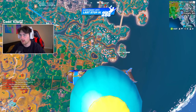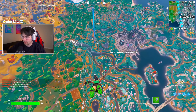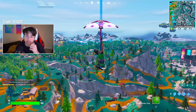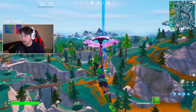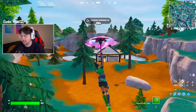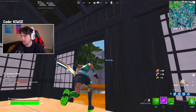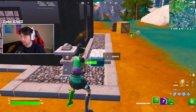Fortnite just came out with the Lock-On Pistol — it's a pistol that has literal aimbot. It tracks whoever you're aiming in on and it hits every shot, it's actually insane. But it's actually not as good as you might think. As of right now, the only way to get the Lock-On Pistol is simply by looting — there's no definitive way, you're not guaranteed to get it, you literally just have to find it.